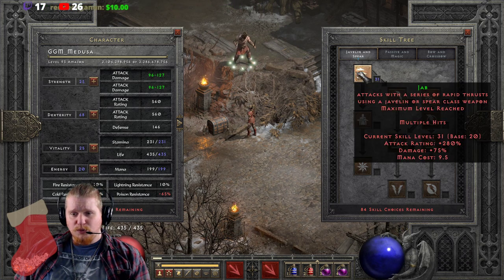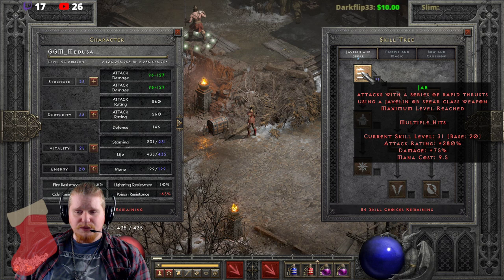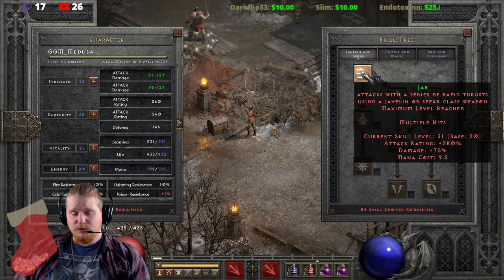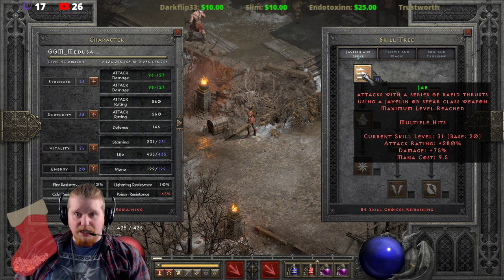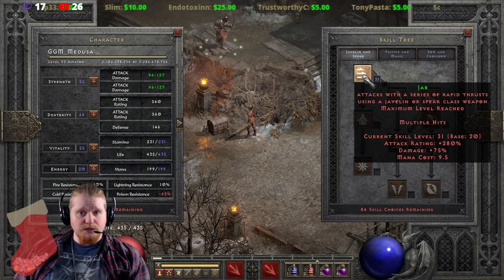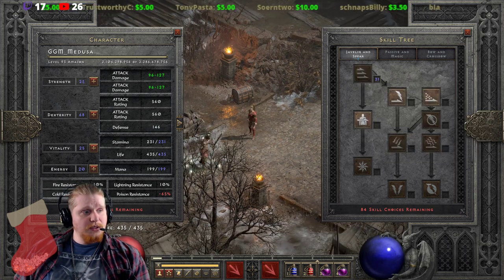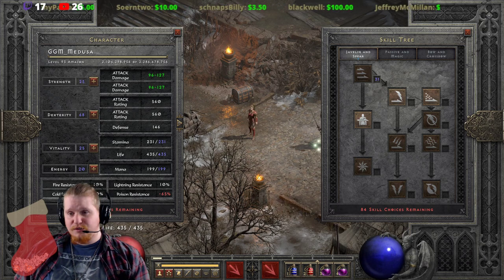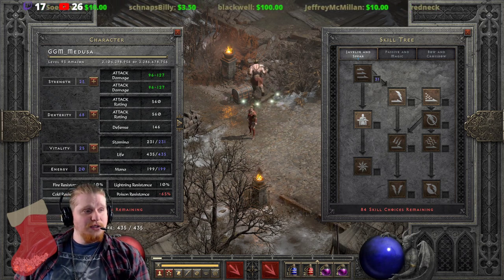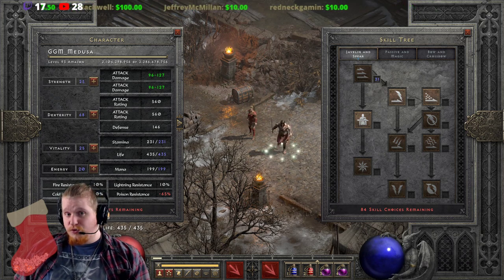That's another reason not to level it up — the mana cost just continues to rise with every point you put into it. Even at level 12 with one point you're at 4.7, and bringing it to level 20 is 6.7, and it keeps ballooning upward. It's unclear why they decided to raise the mana cost so much, especially given the limited benefit per level — it almost makes you want to keep it at the minimum just to preserve that lower mana cost.